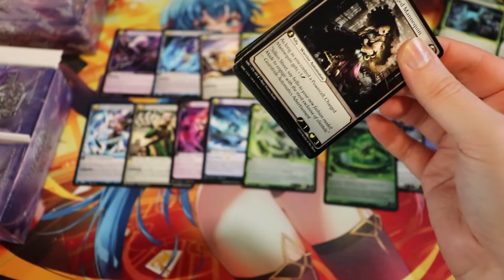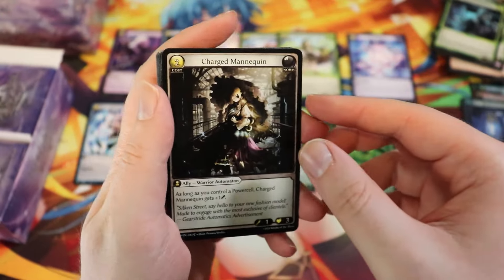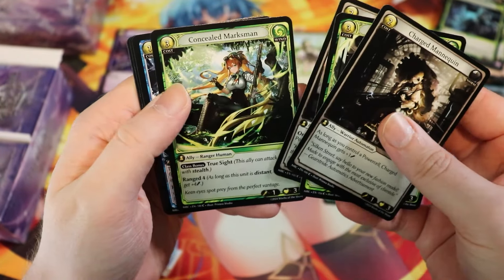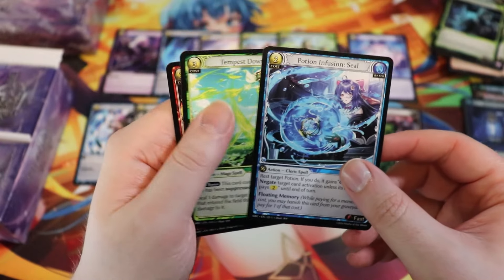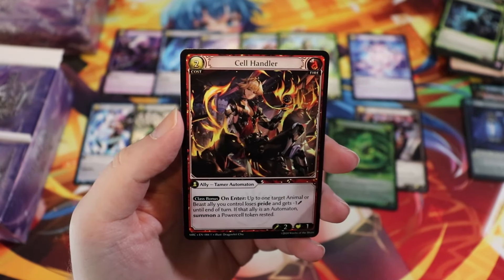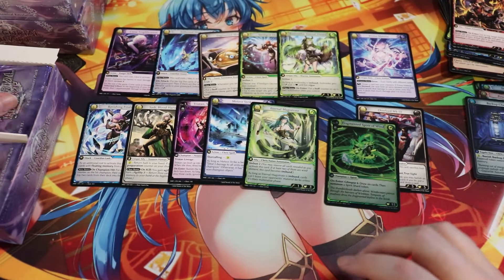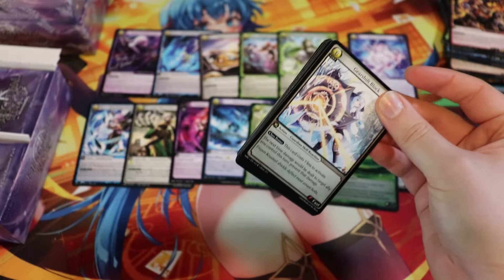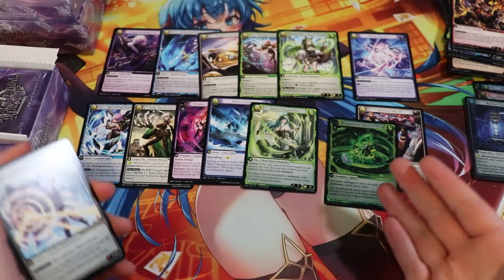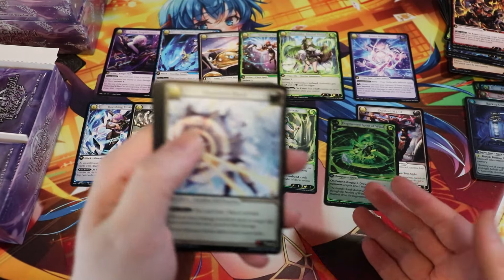I was already working with Gul before the event — I reached out to him because I really like his artwork. You'll see it in due time. Cell Handler. That box was great by the way, that was a really good box.